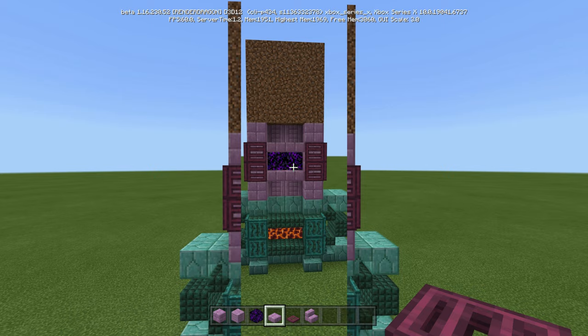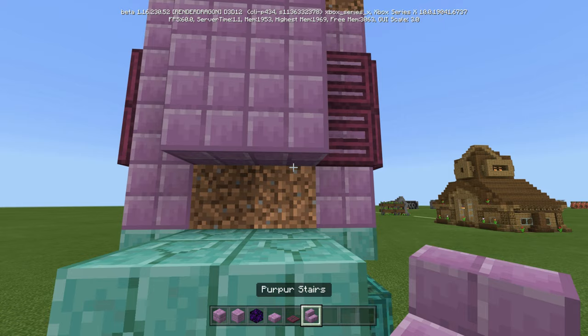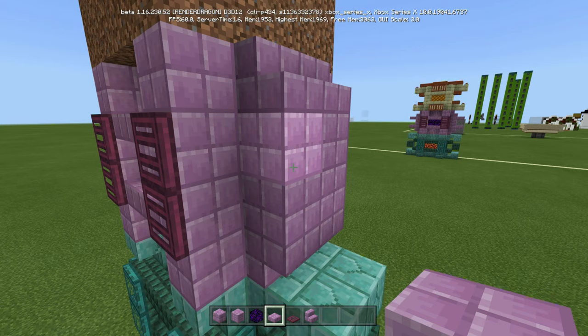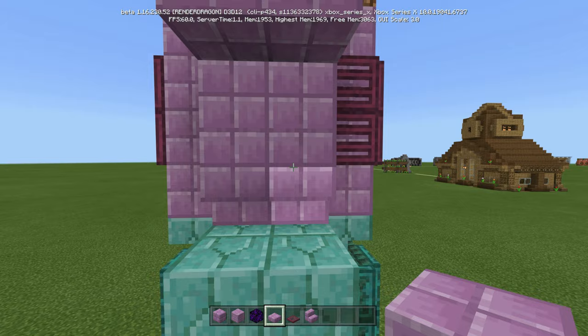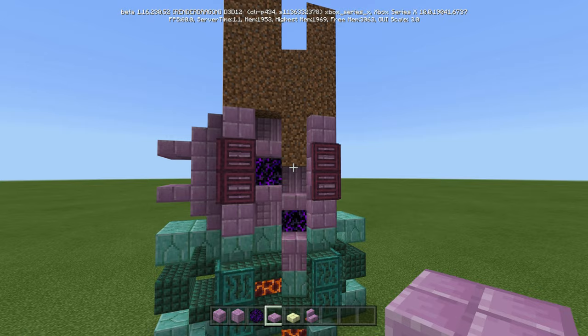Do the same thing on the opposite side. Swing around to the side — take the purple stairs, go right there with it, then do regular purple blocks, two rows of them, and then upside down purple stairs like so. On the second one down — which is the purple block — put slabs there and slabs there. So right where the stairs are it's kind of diagonal up, and on the top where the stairs are it's diagonal down. Do the same thing on the other side.